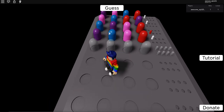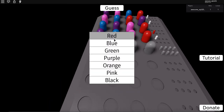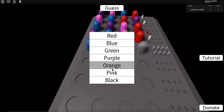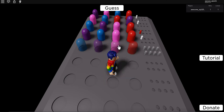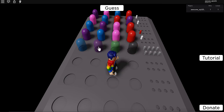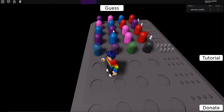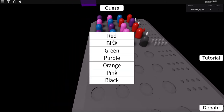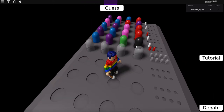We got one color down. It has to be one of these two. Let's do purple, blue, pink — and let's try to change that last color since it's clearly not part of it. Black. Two colors are correct.